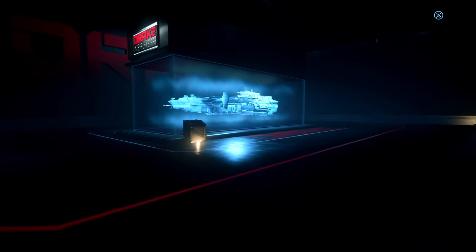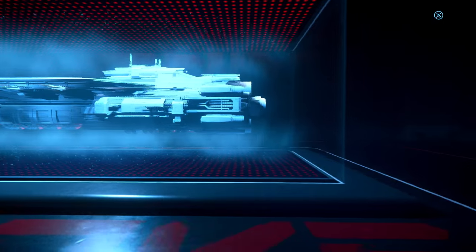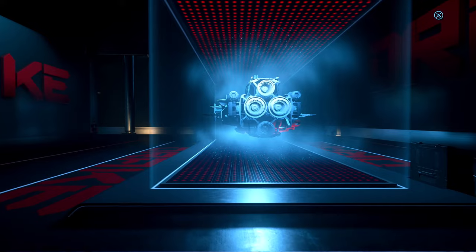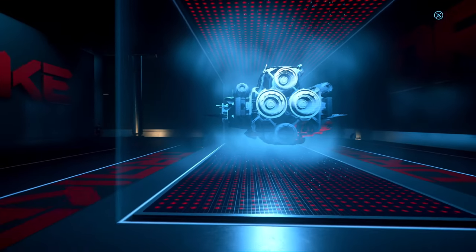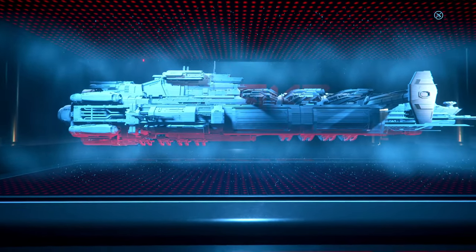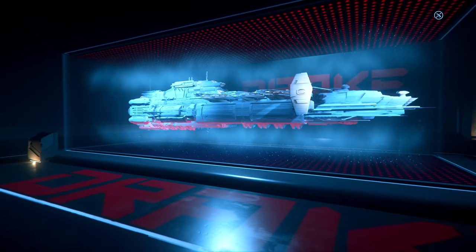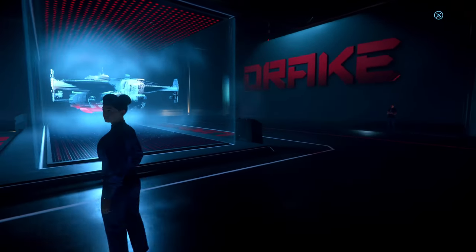And we have the Kraken. Let's see if this model still has the same bug it has had from the start. The bottom left engine is gone and appearing, gone and appearing — this bug has been in the game since we got this model. I like the Kraken a lot. I think she can be a very, very nice mini-carrier and I cannot wait to see my Kraken in game.